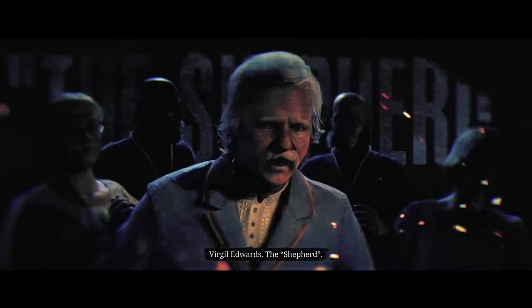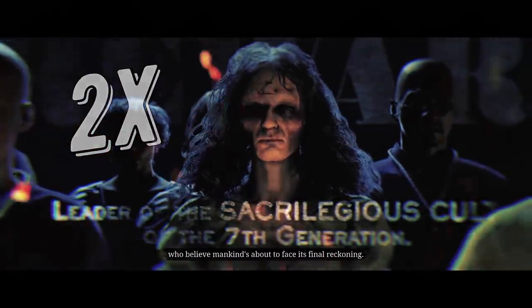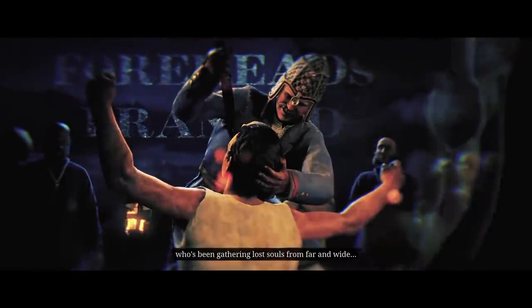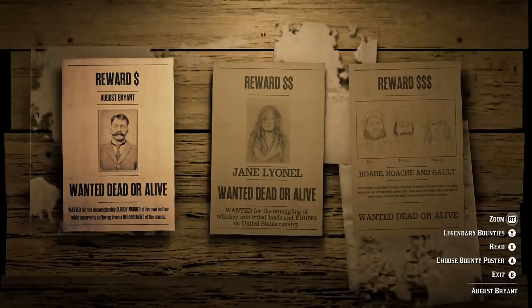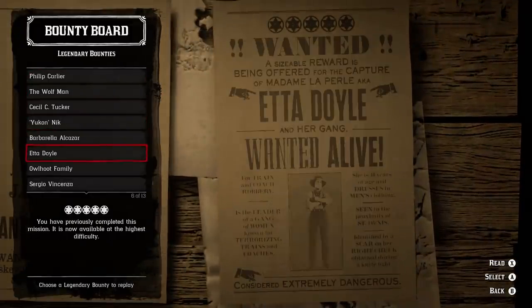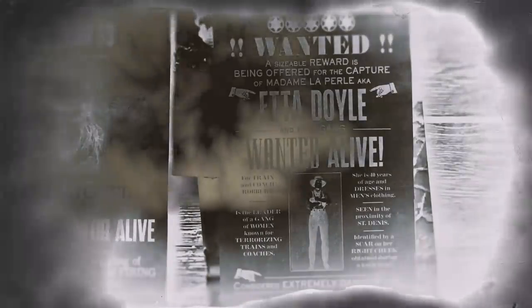If you want to take advantage of extra payouts this week and have an interesting gameplay experience, go for Shepherd Virgil Edwards - it's a prestigious legendary bounty with double payout this week. By catching only one target you'll earn approximately the same money as catching three targets alive in a Red Band mission. But you came here for the easiest farming method, so go ahead and pick Etta Doyle.